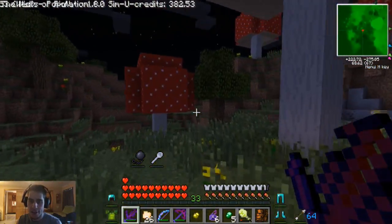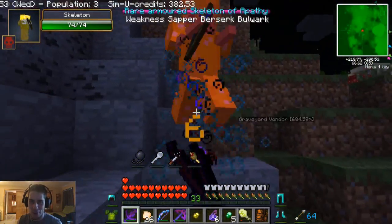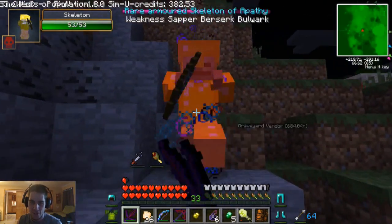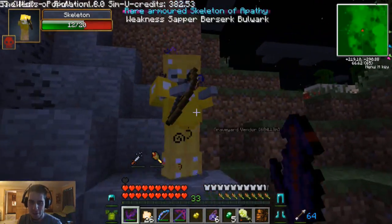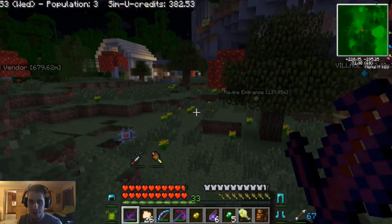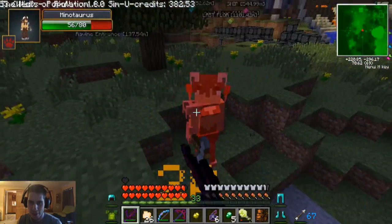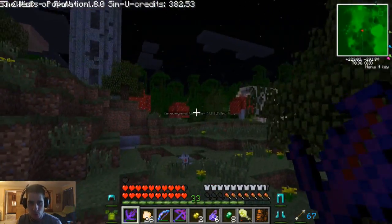We can't make a mutant skeleton because the mutant skeleton wasn't created in version 1.5.2, so not much you can do about that. Die — you don't really die, do you? I'm using a really good weapon, how are you so strong? It's the bulwark — it takes less damage. All right, you're dead. The other minotaurus is going for me — they're crazy. Need to find a creeper right now.